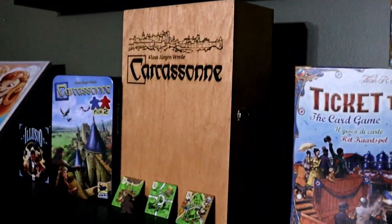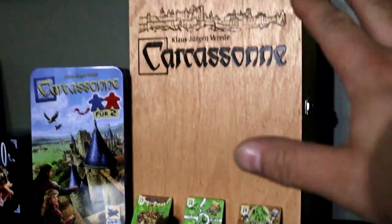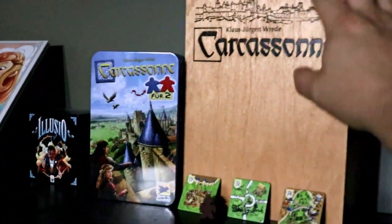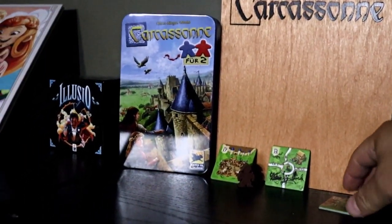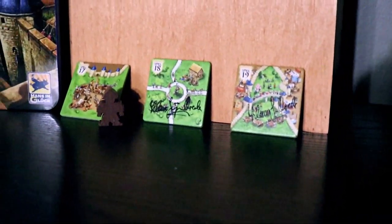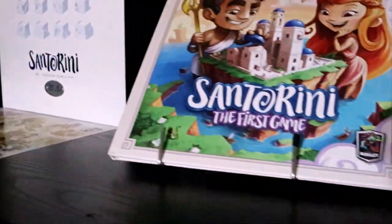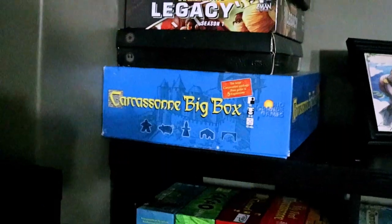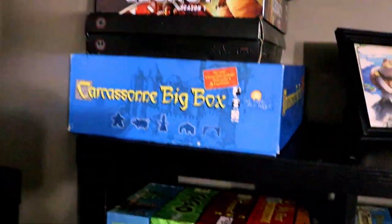Up here are some display games. Carcassonne the City — Brad, the other half of Meeple Paradise, really wants that, as it's a hard copy to get, especially the wooden version. Some Spiel Carcassonne tiles that Brad brought back for me from Essen. Santorini the Zeus edition, and some longer games I didn't put down, including Carcassonne Big Box with a bunch of expansions.